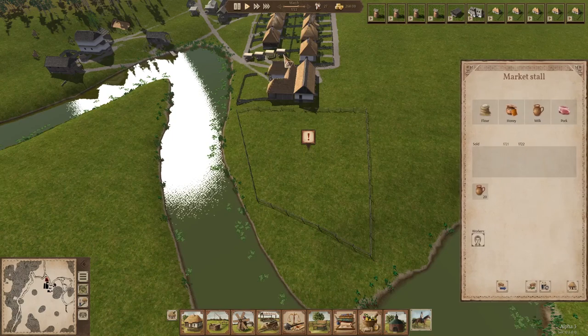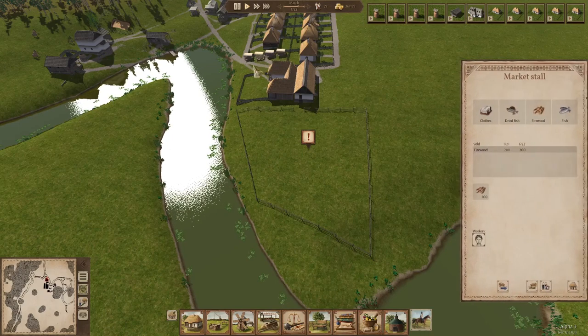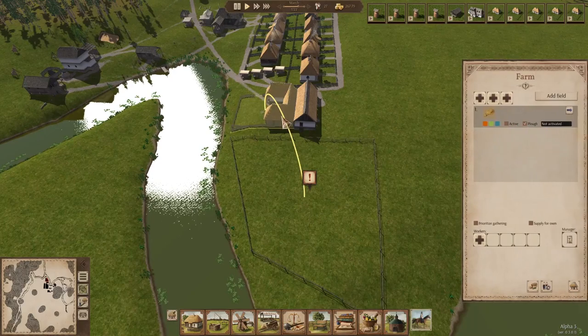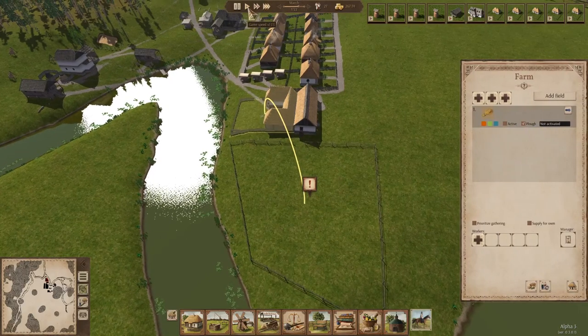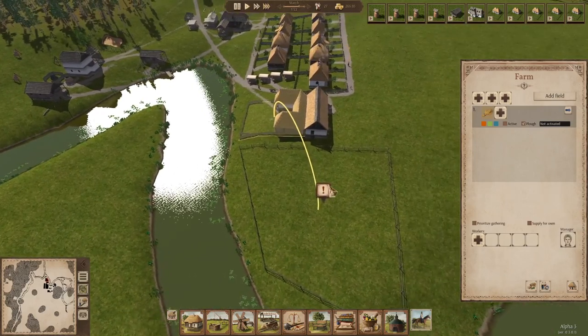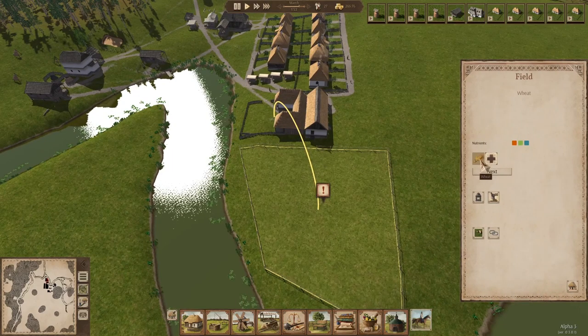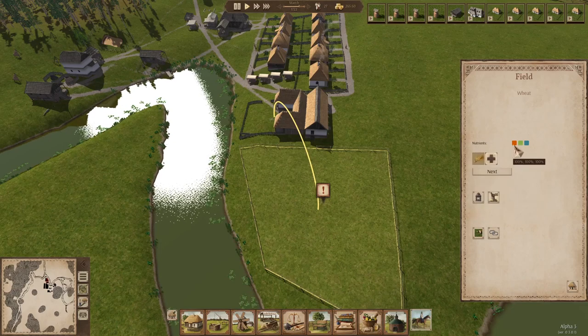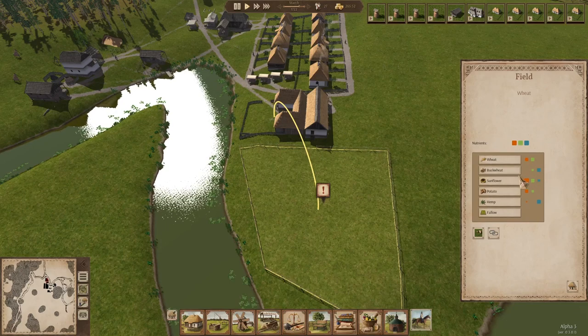This won't let you do crop rotation unless you have a manager working at the farm. We're going to get rid of our warehouse worker to free someone up. Now we have a manager. We can go in here and start doing our crop rotation. There is a strategy to this — you see these three things? You have three different nutrients. What each crop does is take a specific amount of each one. Wheat is going to take two nutrients but none of the third. Buckwheat is going to take a little of the second and a lot of the third. Hemp is going to take some of the first and a lot of the third.